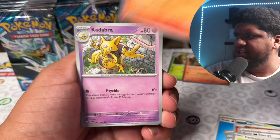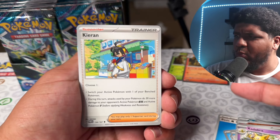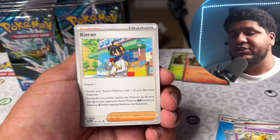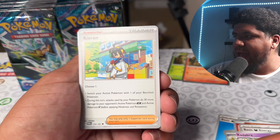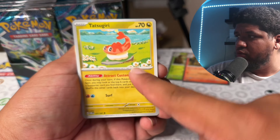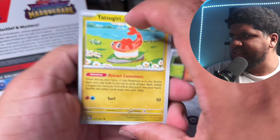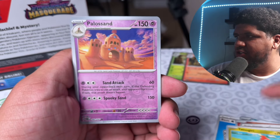Crawdaunt, Farfetch'd — you guys may want to hold on to a couple of those Farfetch'd. This is the new Kirin: choose one — switch your active Pokemon with one of your bench Pokemon, or during this turn attacks used by your Pokemon do 30 more damage to your opponent's active EX and active Pokemon V. So this is going to be super useful. Cramorant, oh and the new Tatsugiri — my screen is going in and out of focus so let me turn this around.